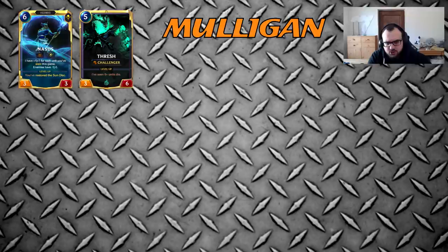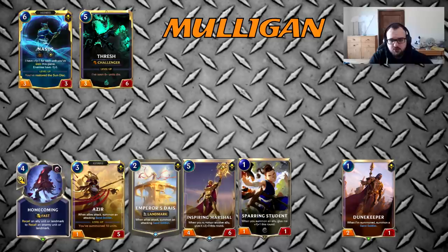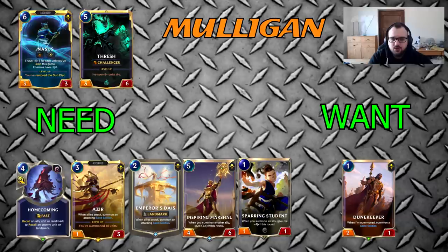The next common matchup is Nasus Thresh. In this matchup you are keeping Homecoming, Azir, Diaz, Marshal, Student, and Dune Keeper — Dune Keeper is a keep only if you already have either Marshal, Diaz, or Azir. Student is always a keep in this one. If you're going on odd, Dune Keeper is worth open-keeping because they don't have a great turn one, so you can push forward damage and it makes their trading later less greedy.